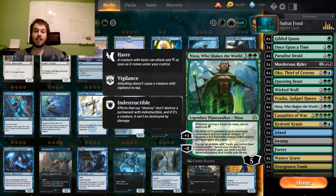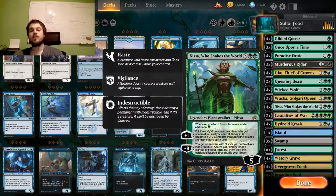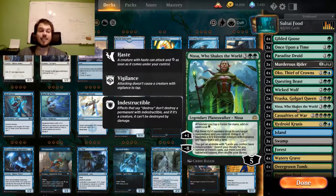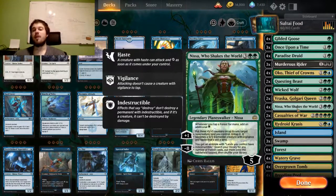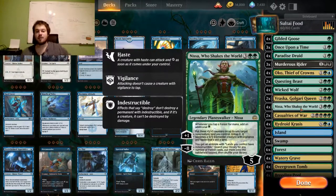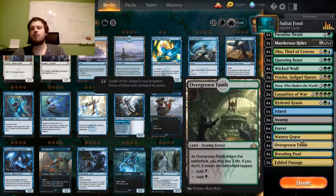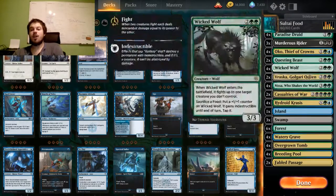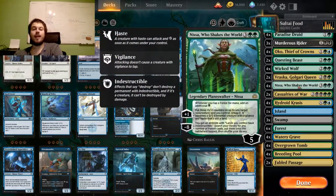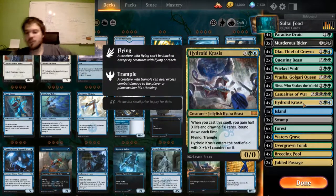Nissa Who Shakes the World is a very powerful card. You can make your lands into 3/3 creatures by putting +3/+3 counters on them — which means you could Elk the lands to make them 6/6s, but then they would lose their vigilance and their land status, so you have to think about whether you want to do that. You also gain an additional green mana every time you tap a forest, which is true for your Breeding Pool and your Overgrown Tomb as well. Nissa can make a lot of mana that you can spend on Hydroid Krasis. You can also ultimate Nissa to make your lands indestructible and mostly just win the game outright.